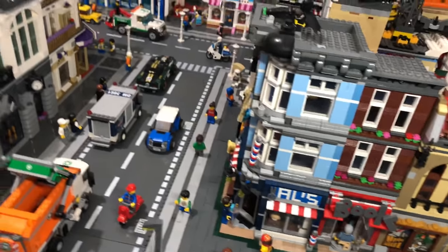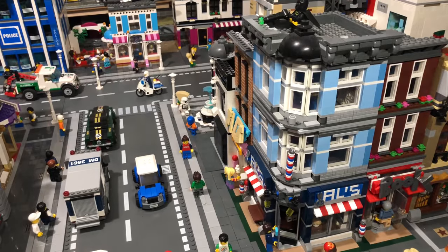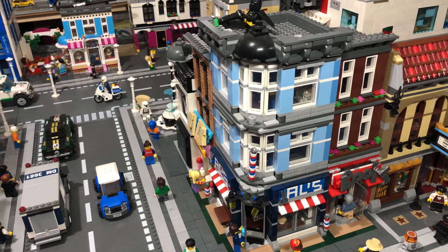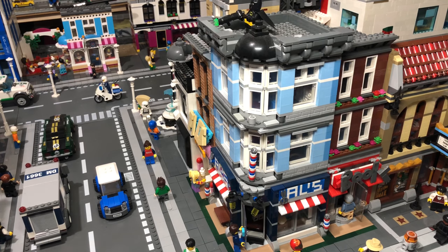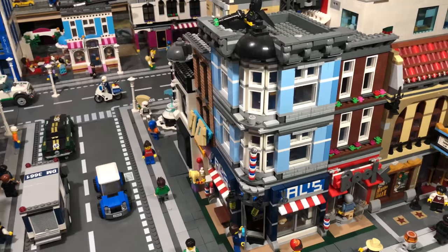Coming over to Al's Barber Shop. I made this from two of the Detective's Office sets. Really pleased with the way it turned out — although it looks like Al's Barbers, I could have changed the color of the bricks at the top to differentiate it, but I really like the color so I kept it as it was.